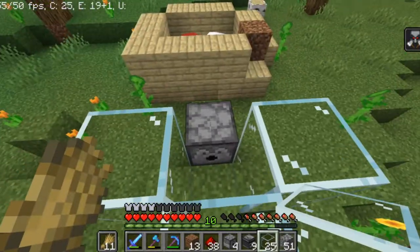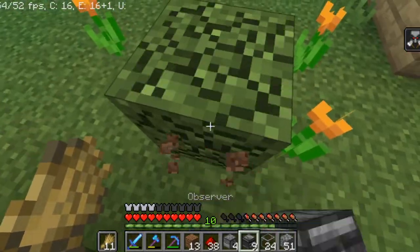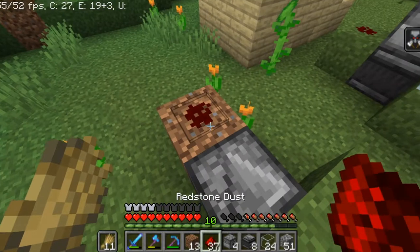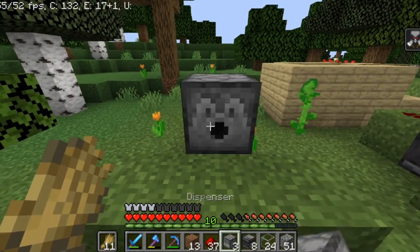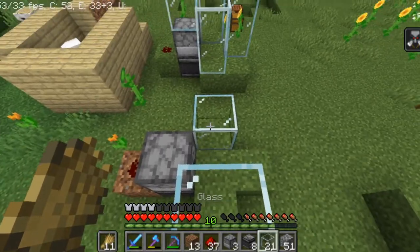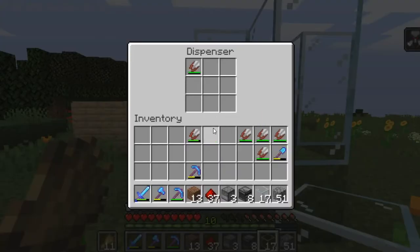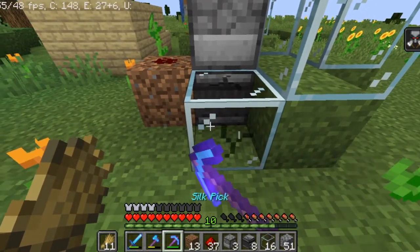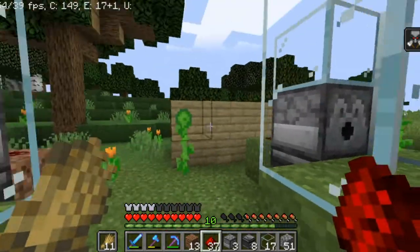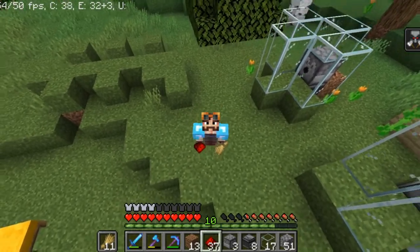Let me go through the whole thing again: dirt block, observer facing into that block, redstone dust on top of the adjacent block, then a dispenser right here. So: observer, dispenser, and right here in the middle is where your sheep are going to be. Sheep container, dispenser with one shear in it, observer facing into the grass block, then redstone. It's quite simple — I'm going to speed through the rest and see you when I finish all of this.